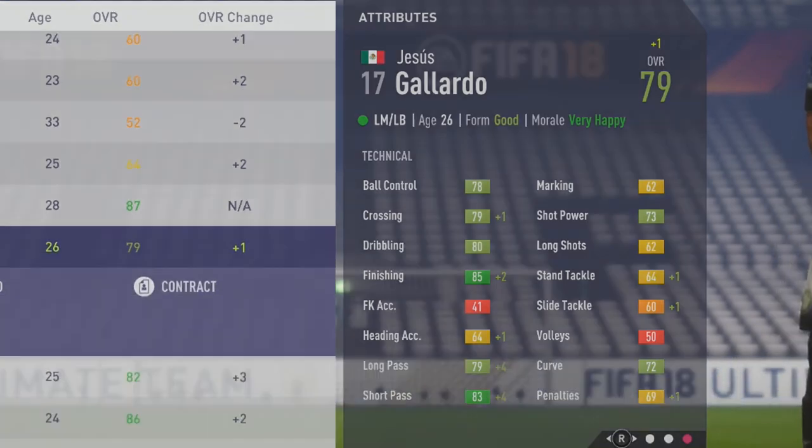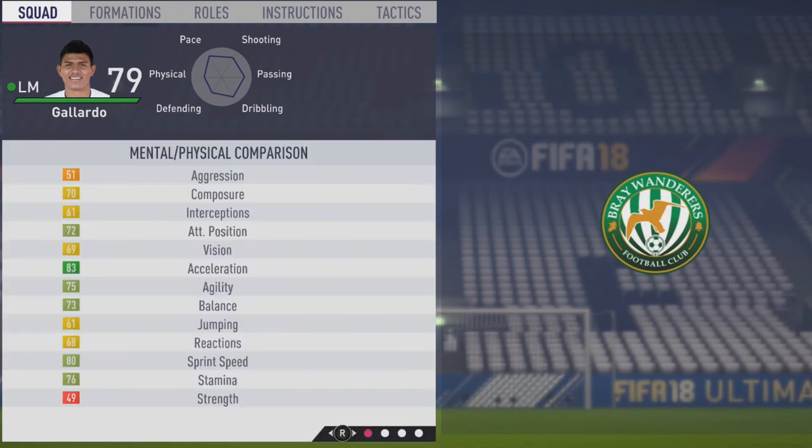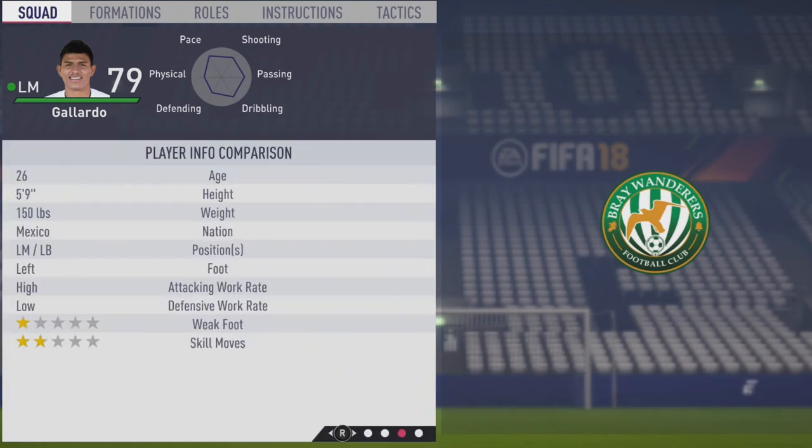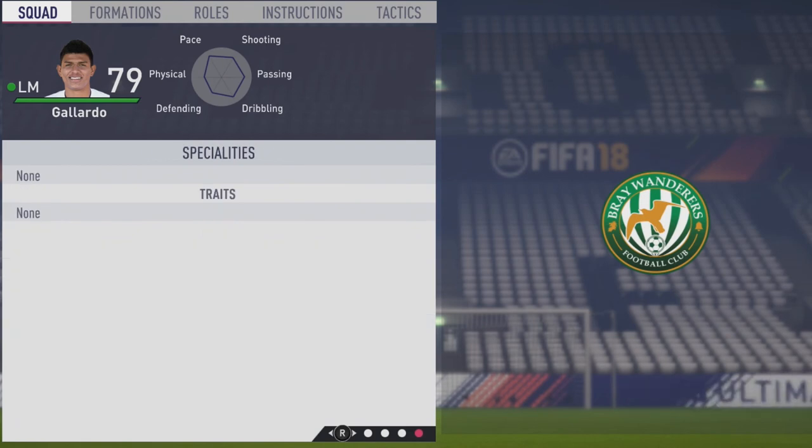As we move on, let's take a look at his overall ratings at other positions. He's 79 as a winger, 75 as a striker, 77 as a center forward and center attacking mid, 76 as a center mid — not too bad. Then 73 as a wingback and 71 as a fullback. He's been playing fullback and wingback pretty much for the Mexican national team recently, but could certainly play those in game if needed. He's 5'9", left footed, high-low work rates, 1-star weak foot, and 2-star skill moves.